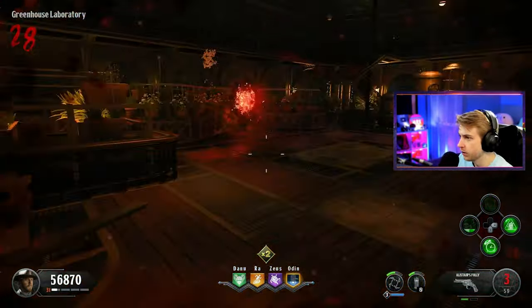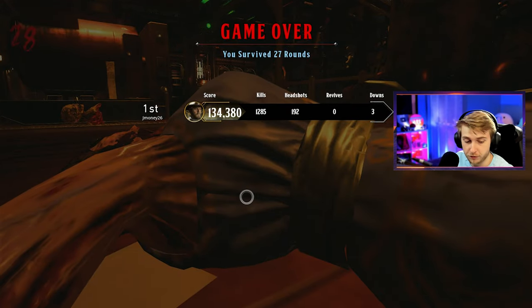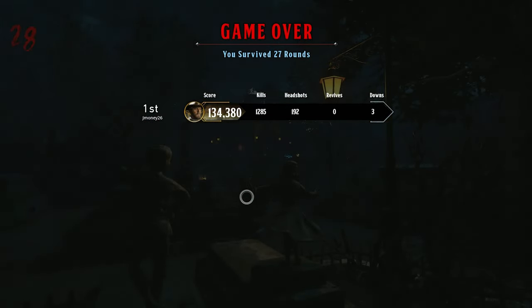Night night, bitch. Our final stats: 1285 kills, 192 headshots, zero revives, three downs. I don't know - there's just something about this map. I like the theming, I like the big werewolf enemy, I think that's pretty cool. The vampires are alright, but I feel like they're just throwing way too much at me and I really couldn't consume it all. I couldn't get into this map. But with that, I'm gonna go ahead and end the video here. If you guys like this and want to see more, go ahead and leave a like. Let me know how you feel about this map because I'm really in limbo about it. I'll see you guys next time.